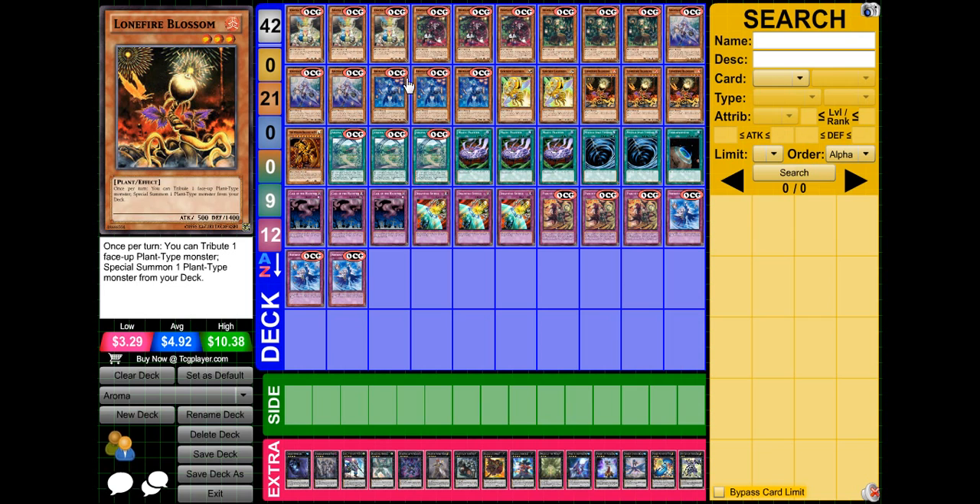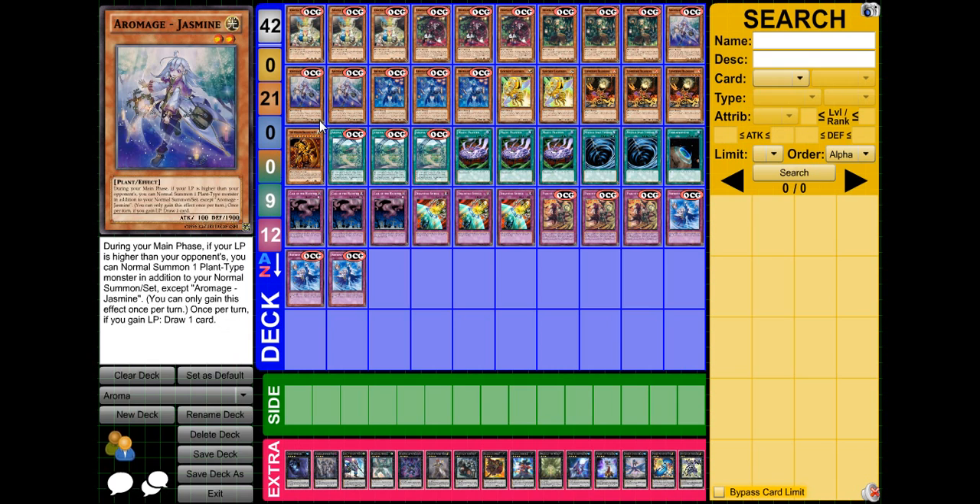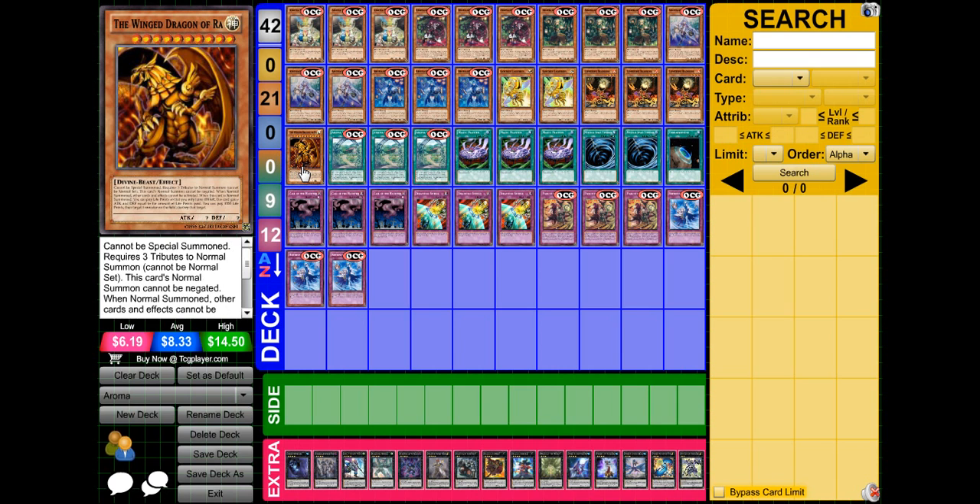Three Lonefire Blossom — everything in here is a plant except for Golden Ladybug and Ra. Speaking of Ra, I play one of him. You don't have to really worry about his whole life point losing effect because you're going to start gaining life points back right away — it just doesn't matter. Usually if you summon him, it's when you're going for game. I play him as a one-of just for attacking, really, to be completely honest. And he's won me a few games, although maybe it's Bergamot who wins games.